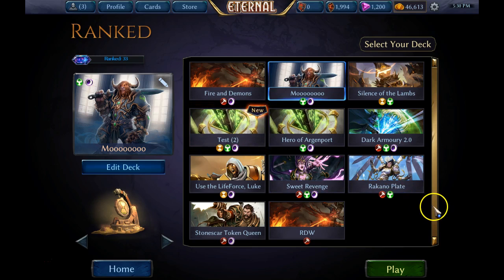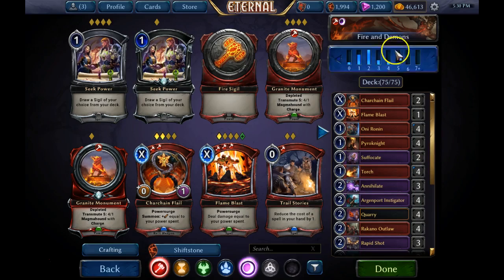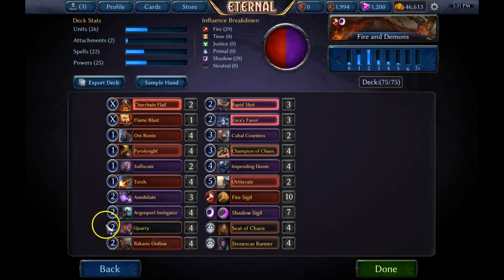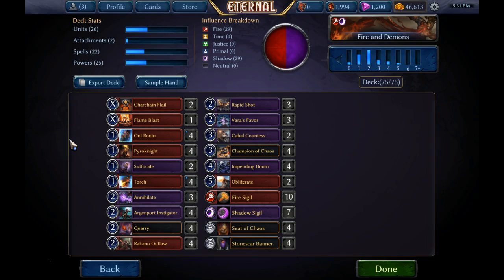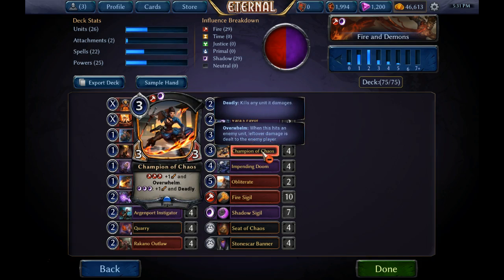When I hit Diamond 2, I switched to a much more consistent version of an aggressive deck - basically Stonescar mid-range, which I call Fires and Demons. This game plan is a little different: it's to use highly cost-efficient threats to overwhelm my opponent's defenses through tempo advantages. All my threats are pretty big for their mana cost - Argenport Instigator is a 3/4 for two power, one of the best aggressive units in the game. Champion of Chaos is unparalleled in its ability to do damage; once you hit its power influence requirements, it doesn't matter what your opponent blocks with - you're going to kill it and deal the overflow damage to your opponent regardless of what they have on the board.